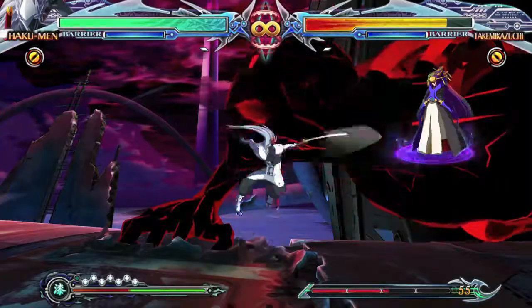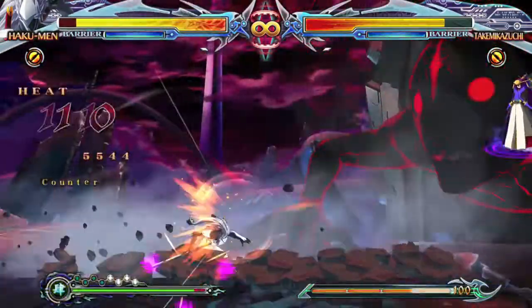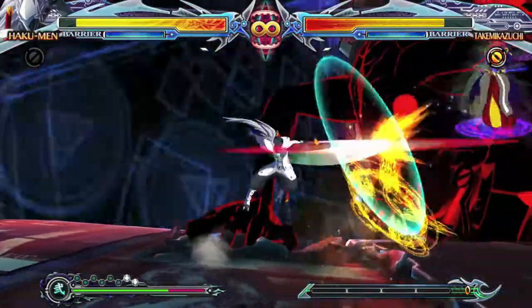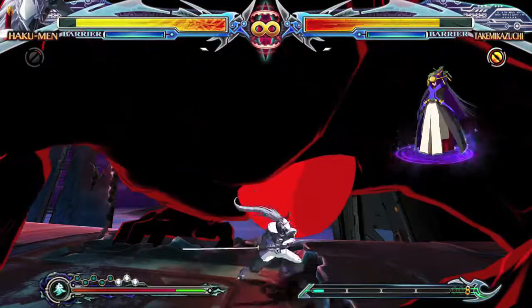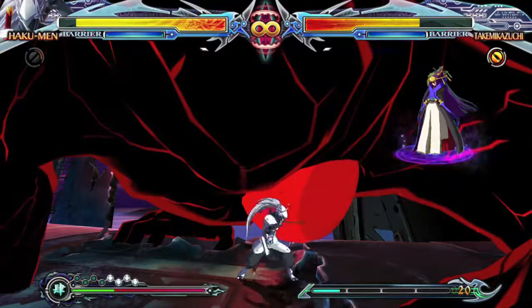If you pick anyone else, this guy's health bar goes down very, very slowly, obviously since he's a big boss character. Whenever you have an opportunity, you want to use Hakumen's distortion drive, which is a half circle back and then B — the charging slash. You can get a lot of damage done with that.